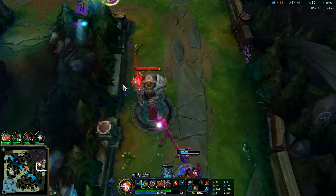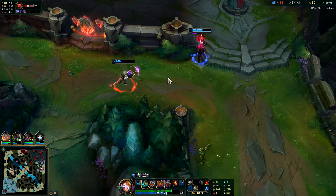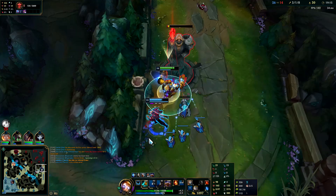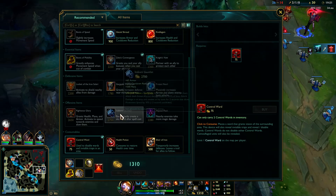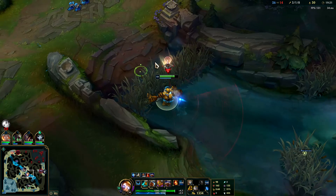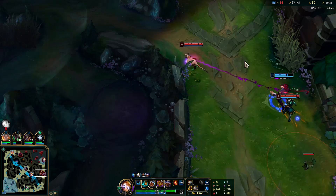Did Ezreal not have his E? That dude's just not jumping away. Twitch is getting it - he actually got it, not bad. Auto attack, E reset, W. Next - Twitch's turret-taking ability isn't half bad. We're getting very close to our Gargoyle Stoneplate. I'm mainly trying to set up kills for teammates and stay out of the enemy's vision when possible. It's very important you have your sweeper.